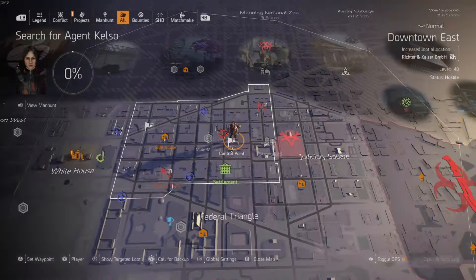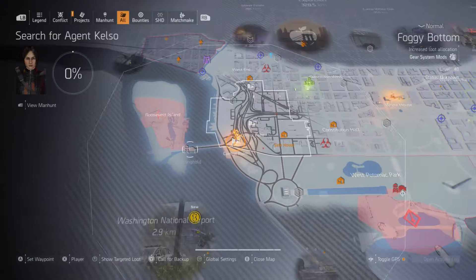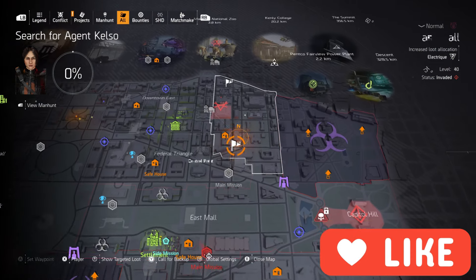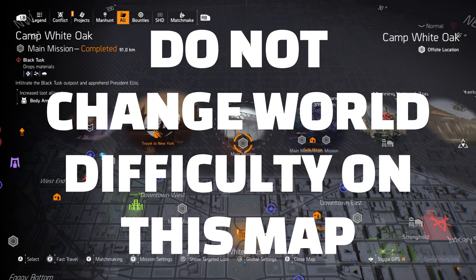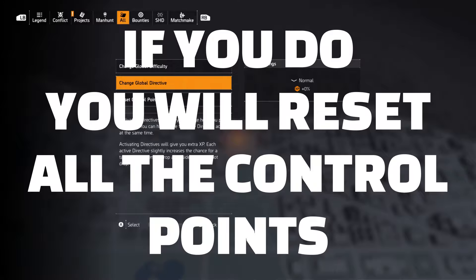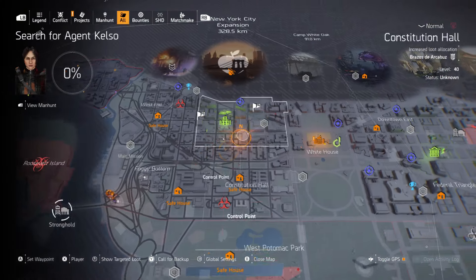As long as you don't fire the flare, the allies won't come and you won't capture it. After I've cleared all the control points — which took me roughly an hour — what you want to do is change to the difficulty you want to play at. The key here is not to change the difficulty on this particular map, because if you do, you will lose all your control points as it'll reset them. The main trick is to travel off-site.